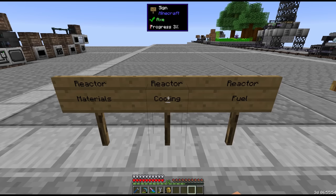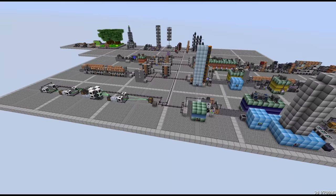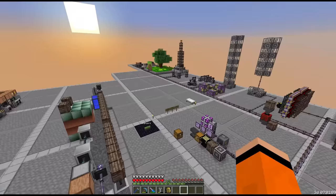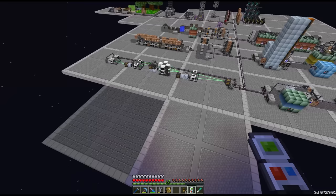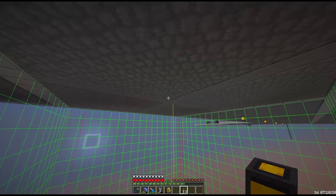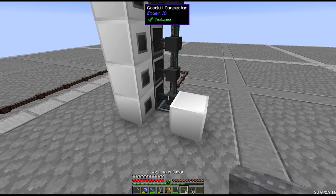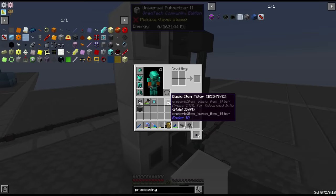Let's do fuel first since fuel takes longer. Where exactly do we want this reactor? I don't want it anywhere that's going to block us in necessarily. Let's just make sure this is the right cable — yeah, IV.